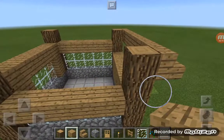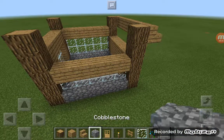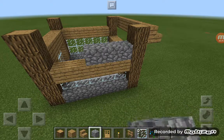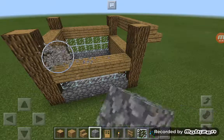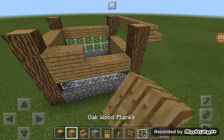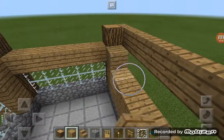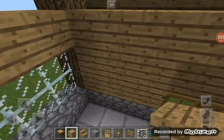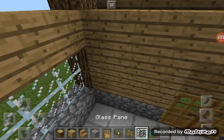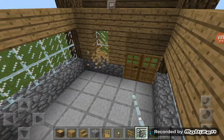You can put some cobblestone on here if you want, but it doesn't look that good. I'd suggest just putting another layer of oak on there. Hopefully you guys can understand what I'm saying. I'm going to put a glass block and glass pane there.